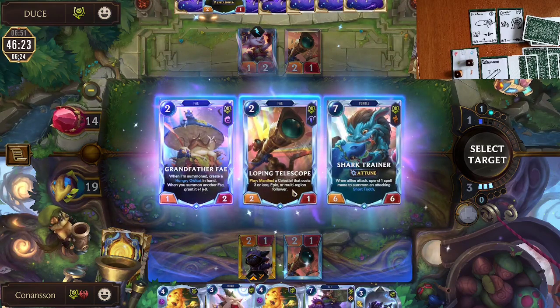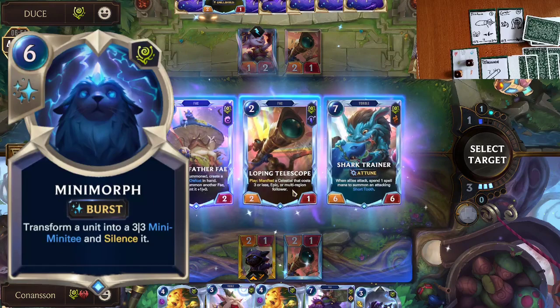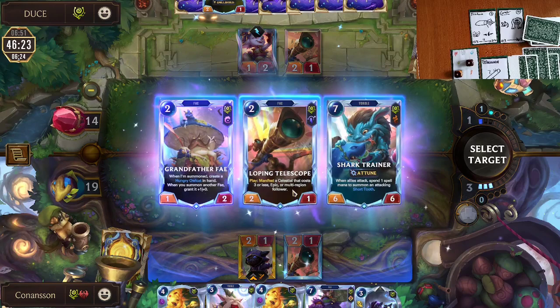The next decision was our first Bandle City Mayor — again three cards to choose from, and this is why I really like playing the Bandletree deck: you have constant decisions that can impact future gameplay. Most people would automatically go for the Loping Telescope to get more units and find more stuff. However, I chose the Shark Trainer for two reasons. First, I don't think we have to outswarm them as long as we go big. Bandle City doesn't have hard removal besides Minimorph, and if they Minimorph my Shark Trainer, that's totally fine — we still have two Bandle City Mayors. I also always want to work toward my Bandle Tree level up, and we had already played Ionia and Targon but not Bilgewater yet. Shark Trainer is just very hard to deal with for a mono Bandle City deck.